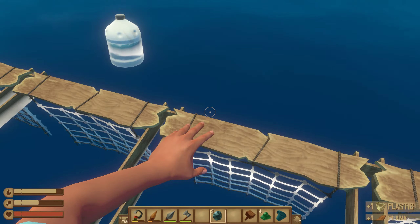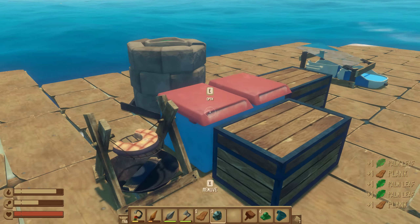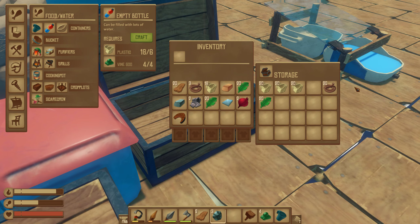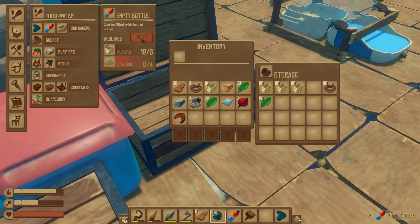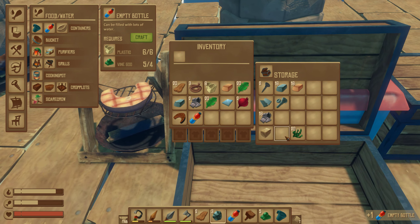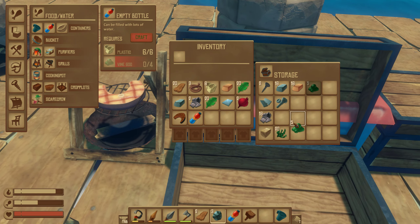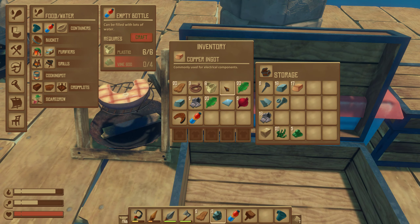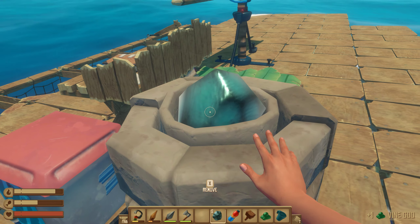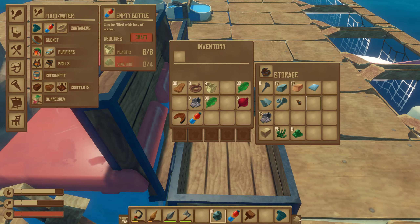I need to make more than one bottle because one of them is going to be used. What am I missing — vine, goat? I think I have that. Let's make two of them because we actually need two. Oh my god, it's quite an expensive item actually.